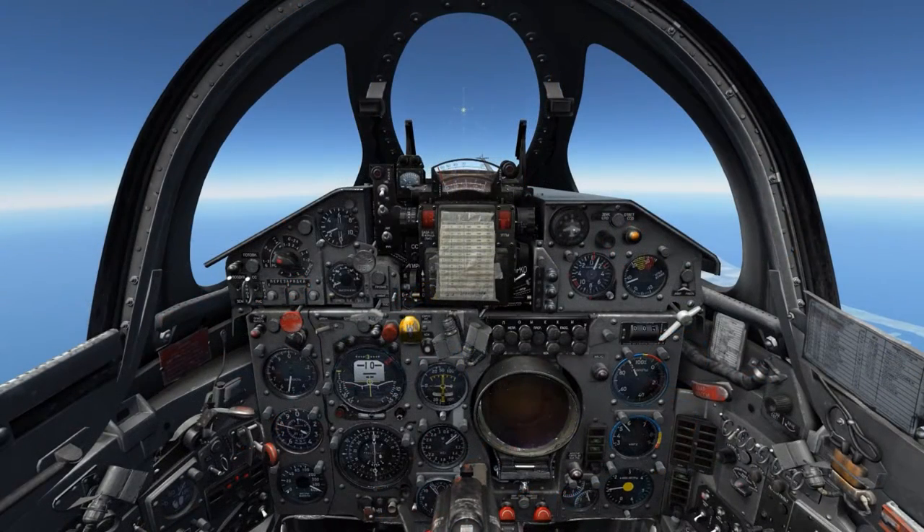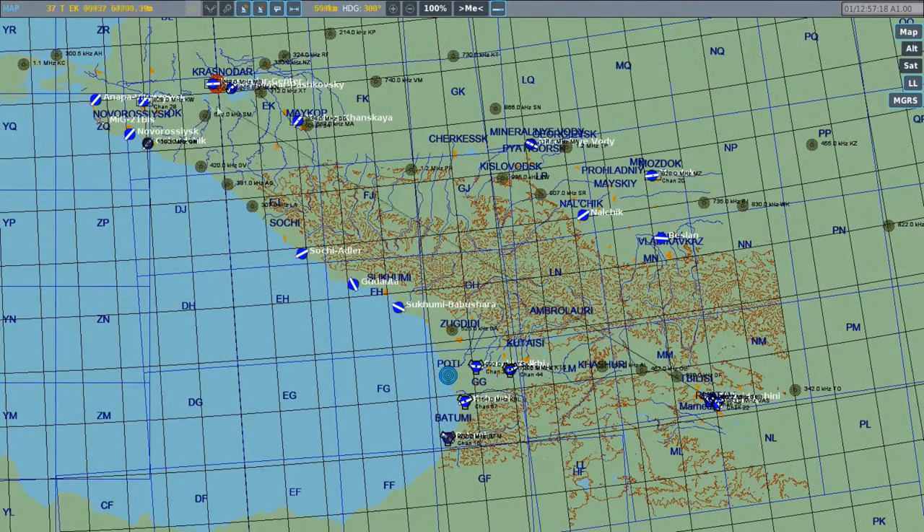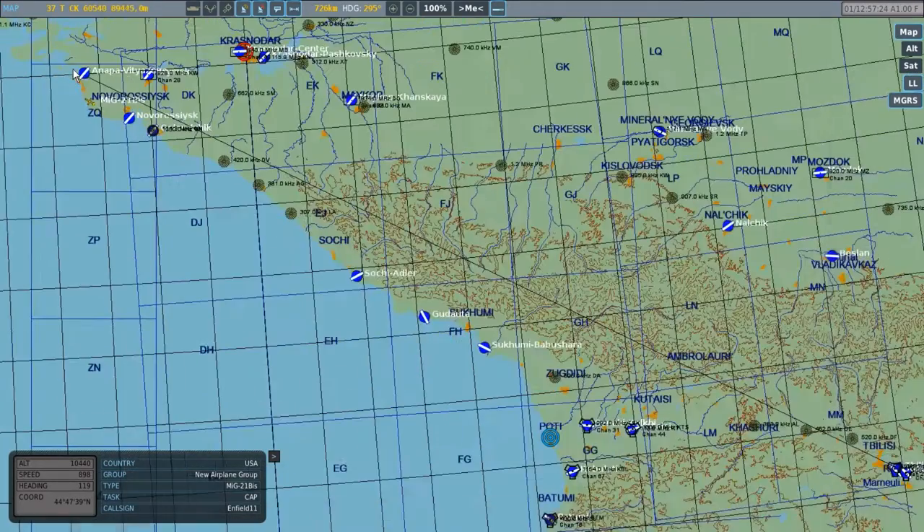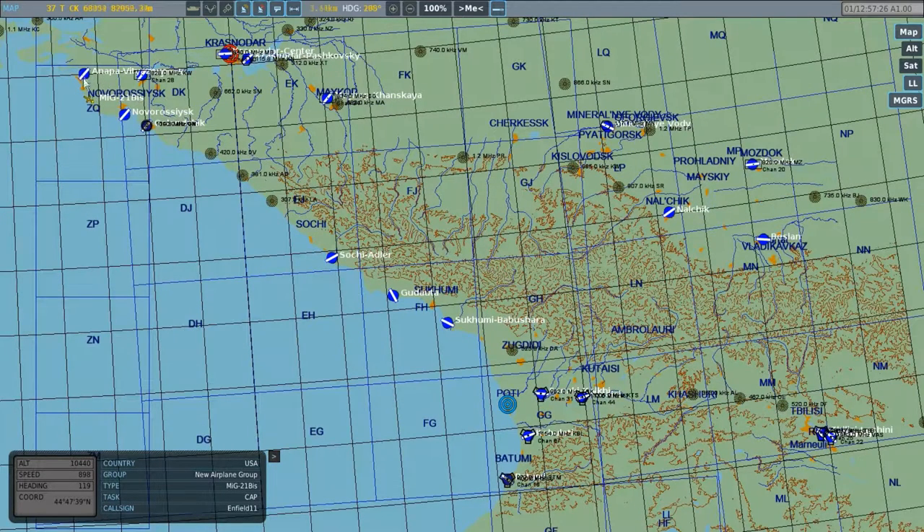As I overfly the beacon, this indicates we've covered 750 kilometers, so I decide to head down the coast towards Kutaisi, which is about another 350 kilometers away. So for total flight distance in this example, this MiG-21 is covering over 1,000 kilometers. Though as I'm only using the 490 liter drop tank and not the large drop tank, it goes without saying that these ranges could be pushed further.